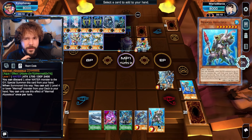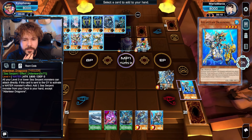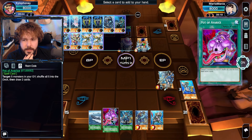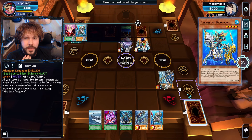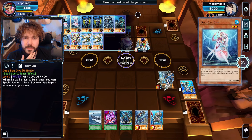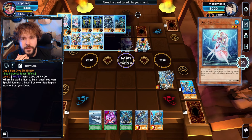Not that I have the full setup for it, but one day I might. We can now add to our hand more goodies. Considering the mathematics I'm going to conduct here in a moment — it's not time yet. I really want to add Moulin Glacier, but you don't have any cards in your hand anyway, so we'll just add Deep Sea Diva to my hand, because that's always going to be good for later.